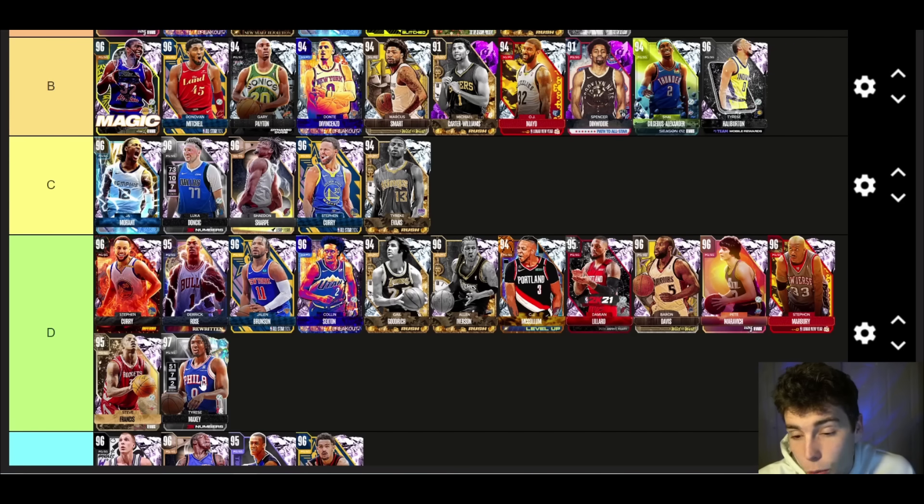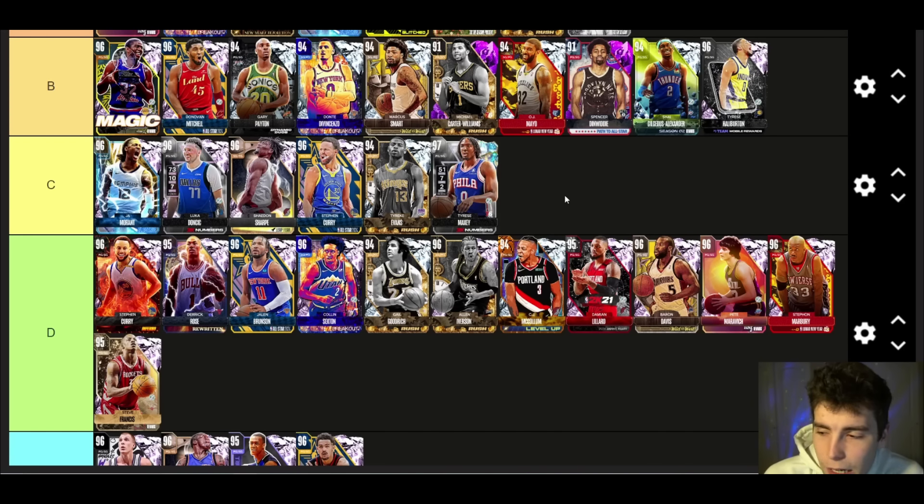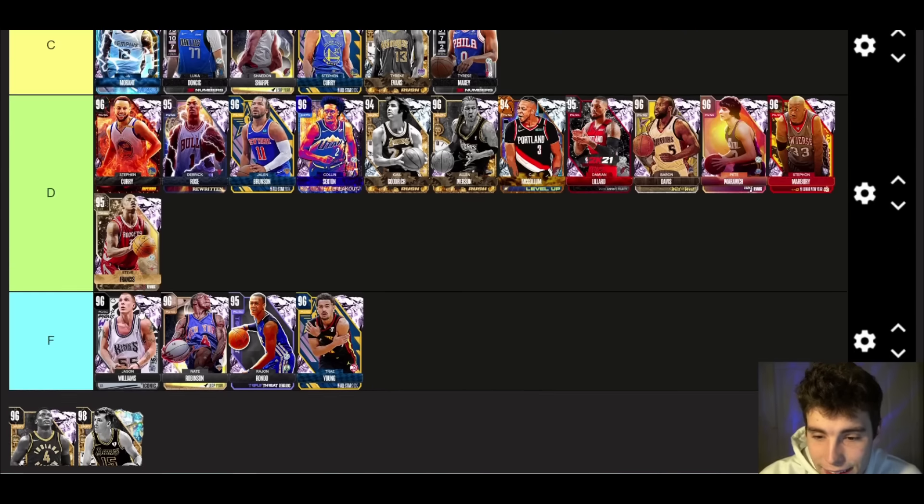Opal Tyrese Maxey — I'm gonna go C tier. His release is on very quick but he still has such a low release point that it's gonna hurt the card's value. He is a Galaxy Opal and a near-perfect stat card, but I wish his release was a little better and he was a little bit taller.